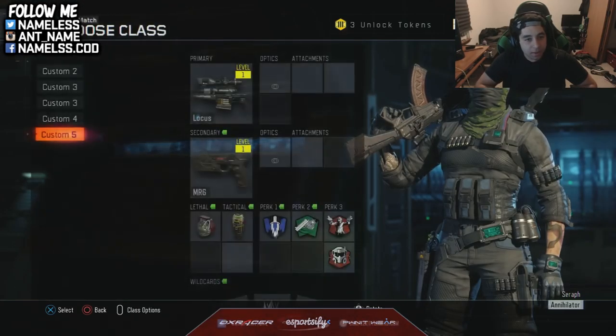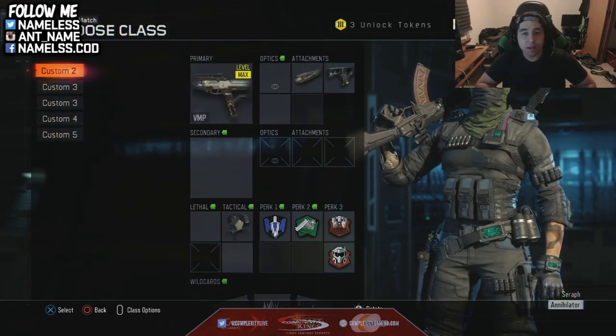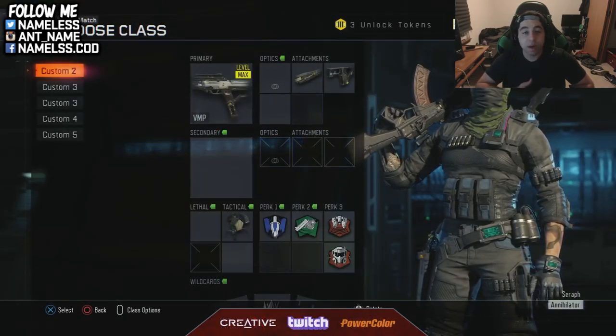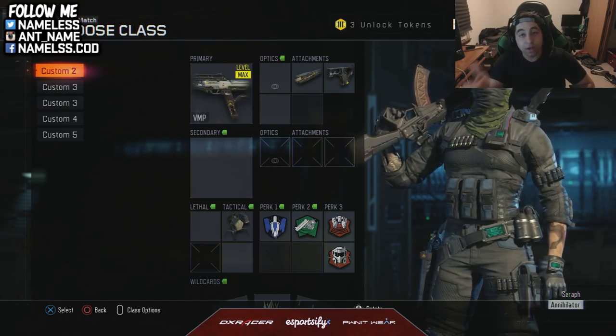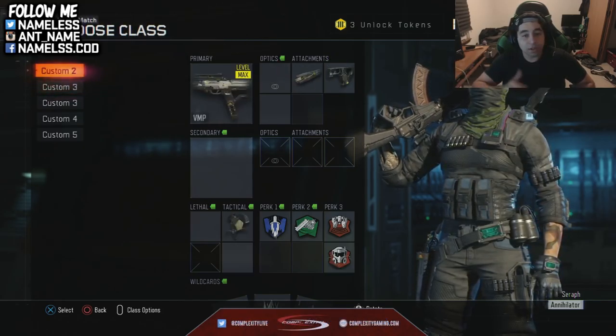I've got five classes — a lot of these I've just been testing out. You probably won't have all these right away, but I'm only level 32, so if you're around my level you should have a lot of these. Keep in mind there are normal levels where you rank up to unlock guns, and then there are gun levels — you keep using the gun and unlock more attachments.